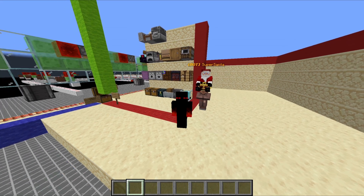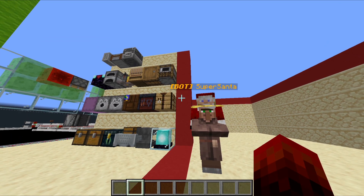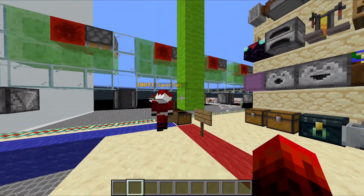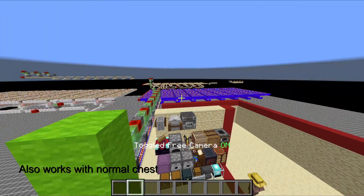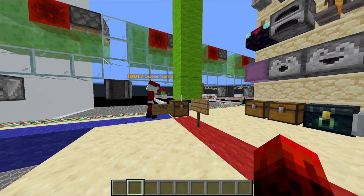Today, we'll be explaining Soulbound Chests. So over here, we have a trapped chest next to an update suppressor. And once we open this chest and close it, we become soulbound to it.